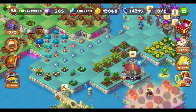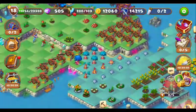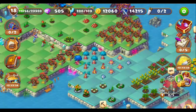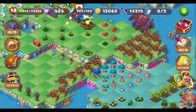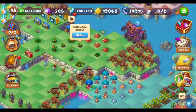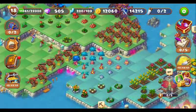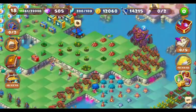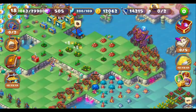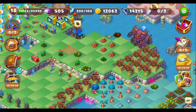Now we can merge this common flower. Here we have four of the inflorescence, let's keep it aside. These are the watermelon sprouts — here is one, just merge them. These are the watermelon seedlings — three of them here, keep them aside and wait for more.